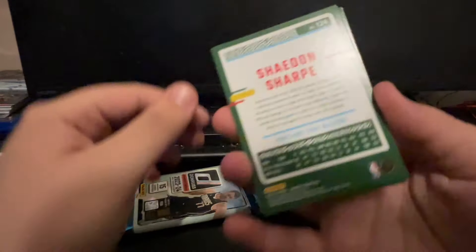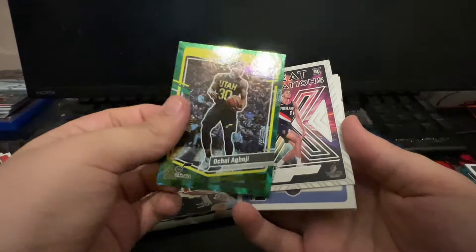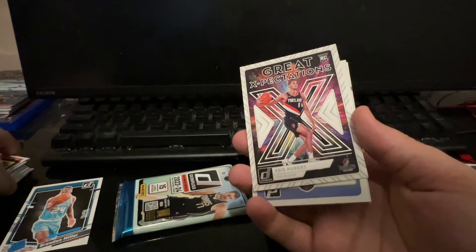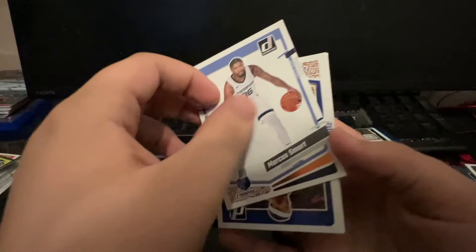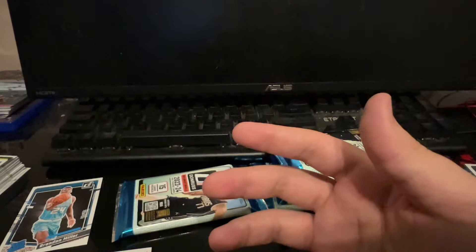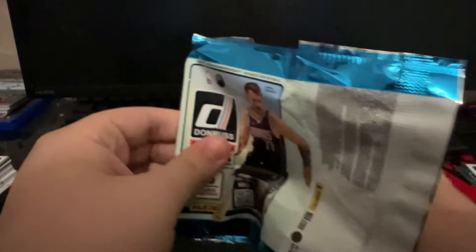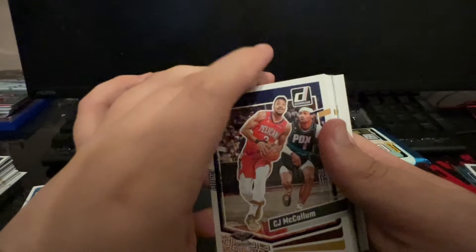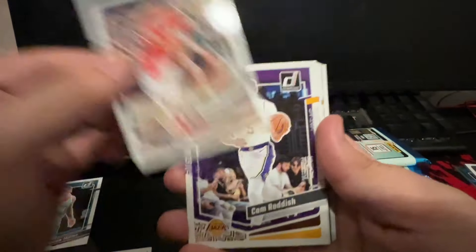Beautiful card. I'm going to go ahead and put what these cards are currently selling for on eBay to see if you guys think this product is worth pulling for yourselves. Beautiful Brandon Millers and Victor Wimbanyama. Now let's go ahead and pull numbered versions of these guys. We got a Shaden Sharp, Oche Agbaji, and a green laser. This is the kind of stuff you want to see as somebody who buys these boxes at Walmart and Target's - you'll be on such cold streaks that you'll hit this and it makes you feel so much better about spending your money.